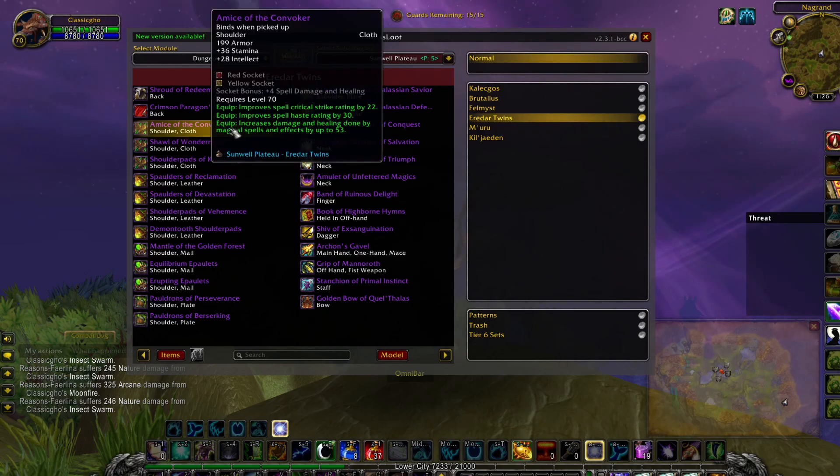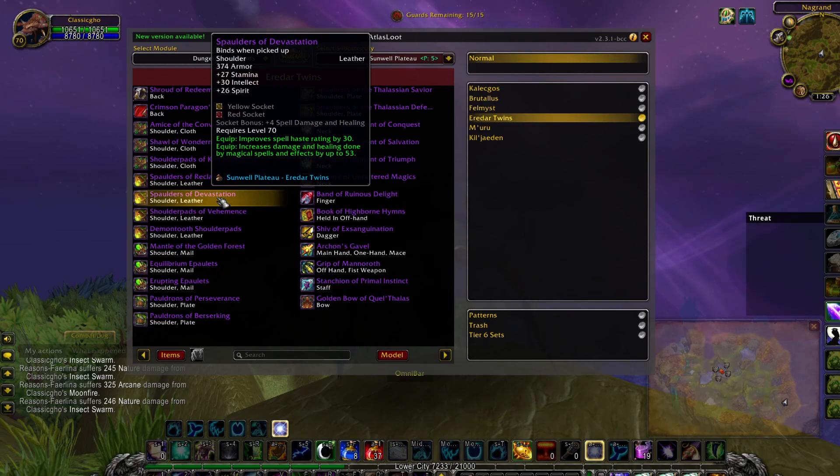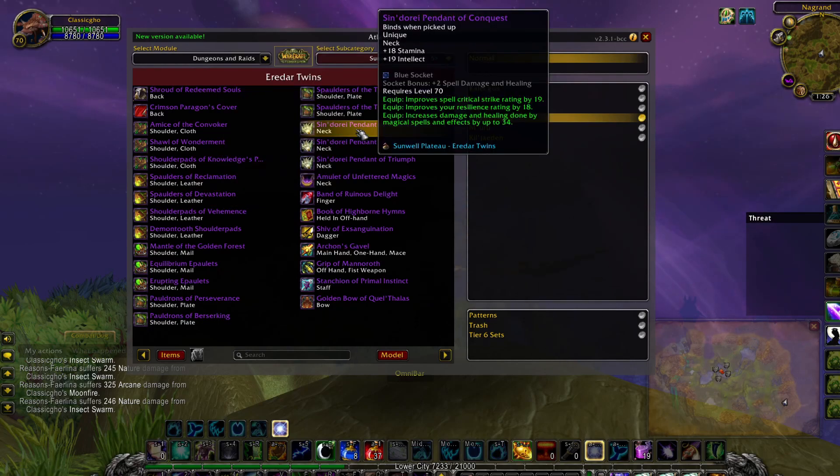We've got two cloth shoulders — some with no spirit but with crit and haste, some that have spirit but only crit and no haste. Then we have some leather with spirit and haste. There's a PvP neck and then the PvE neck that all of the casters might be interested in.